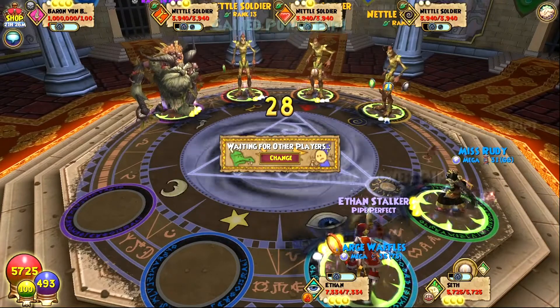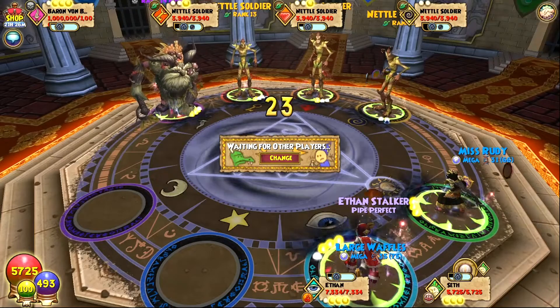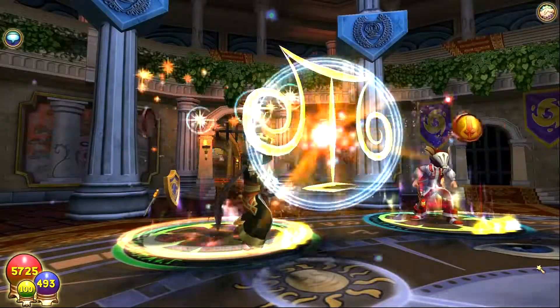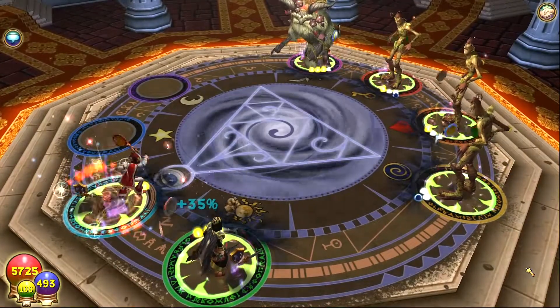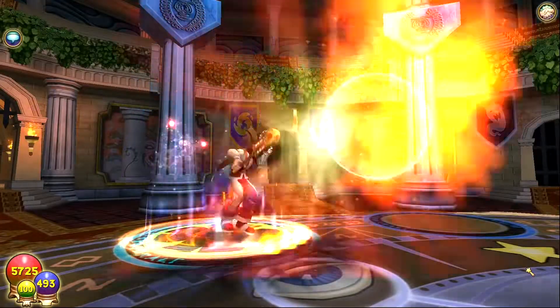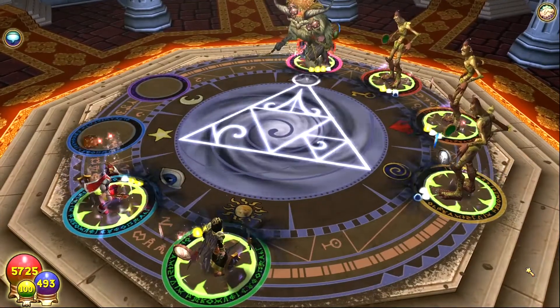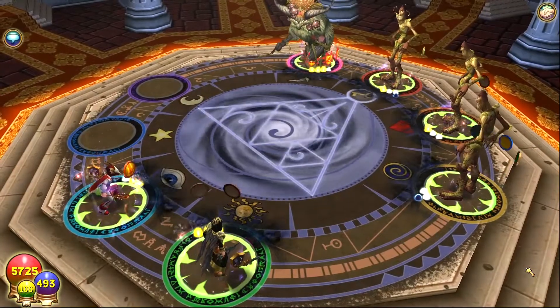I recommend bringing a balance for this fight because they just bring so many buffs that other schools don't have. They have Balance Blade, they have Bladestorm, they've got Hex, and then you can use Sharpen Blade and Potion Trap if you have them to add buffs onto those as well. They're just super helpful. Also, the more people you have on this, the easier it'll be, which is kind of a recurring theme.